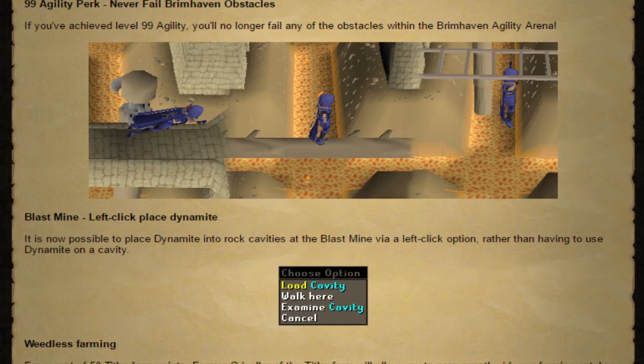The 99 agility perk — never fail Brimhaven obstacles. Again, I don't know if this is a replacement or addition to the current perk, but now if you have the agility skill cape or the max cape, you will never fail any obstacles in the Brimhaven agility arena.